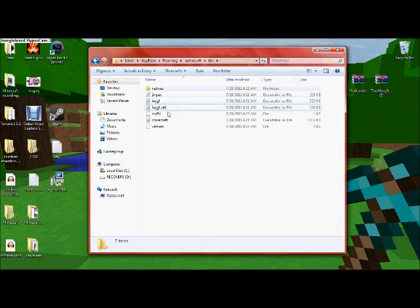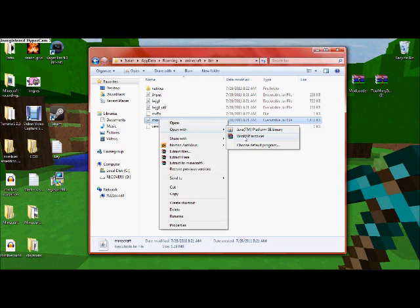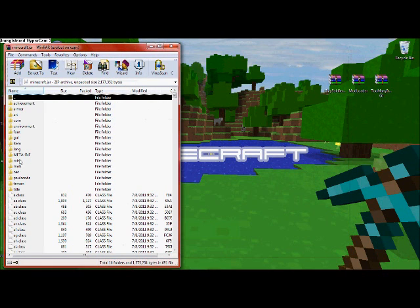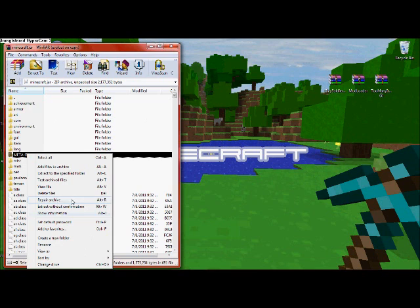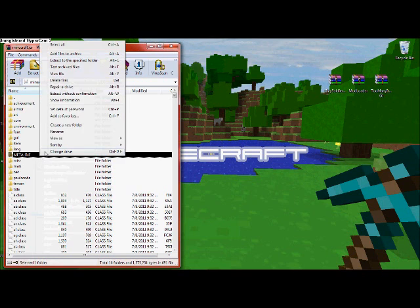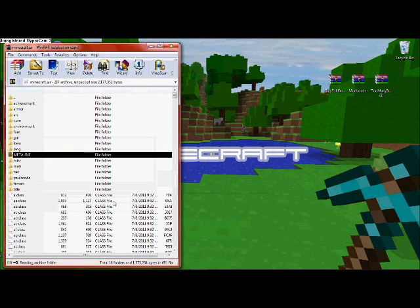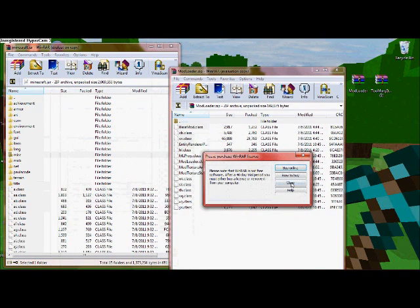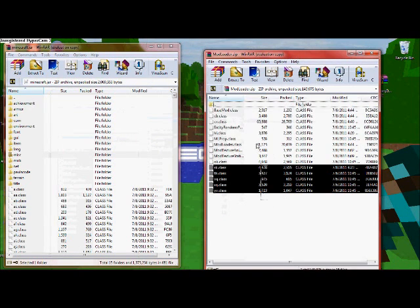Right-click minecraft.jar and open it with WinRAR or 7-Zip. Then — and this is the most important part of installing this entire mod — find the META-INF folder in there and delete it. That's the most important step; it basically stops mods from loading if you leave it in.